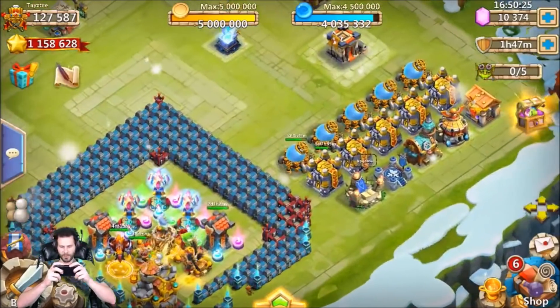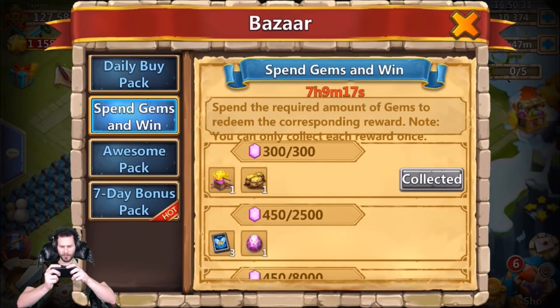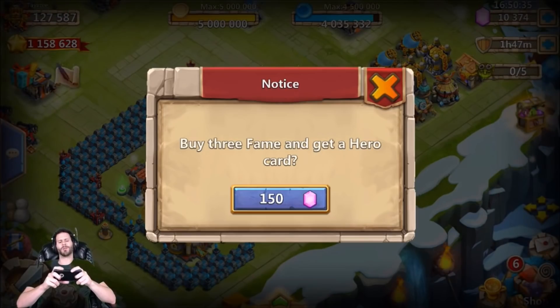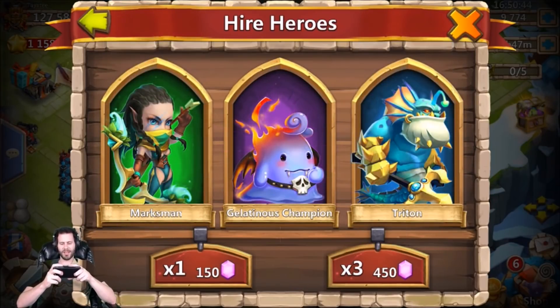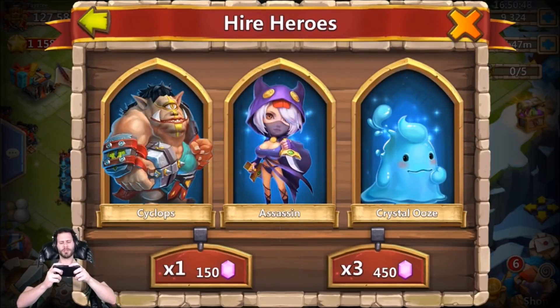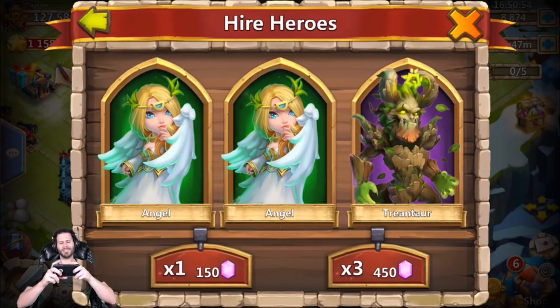Now we have to spend a total of 2000 gems basically, so I'm going to do a 150 and then three 450s. Come on, please give me a legend — I want to see a Walla Walla or a Gunslinger. We got Marksman, Gelatinous Champion, and Triton — three blues. Next 450, I'm feeling a legend coming right here — oh, two angels and a tree.